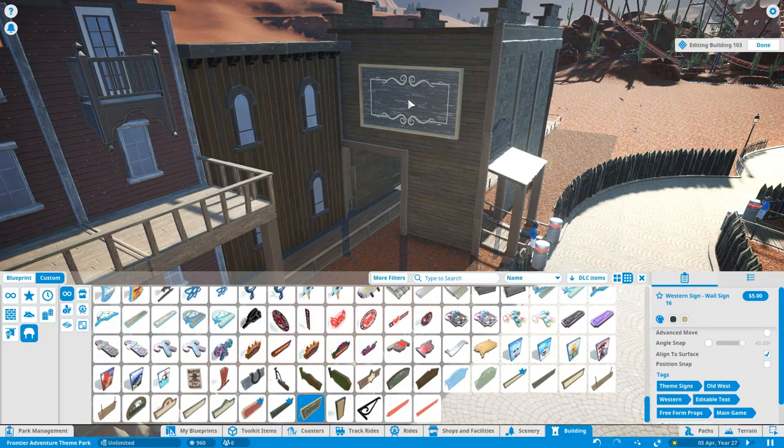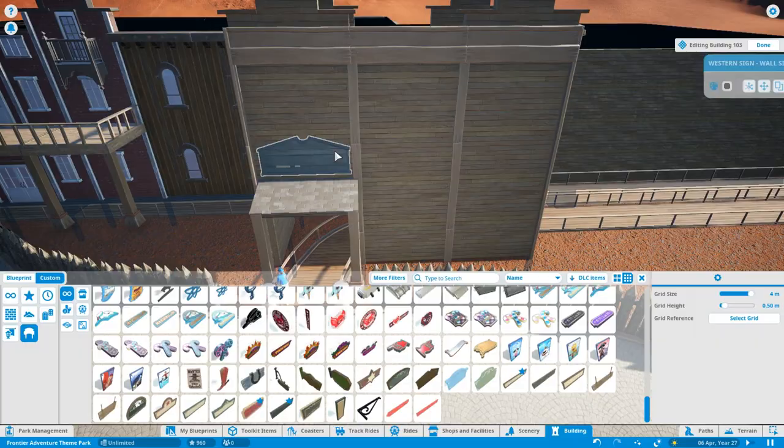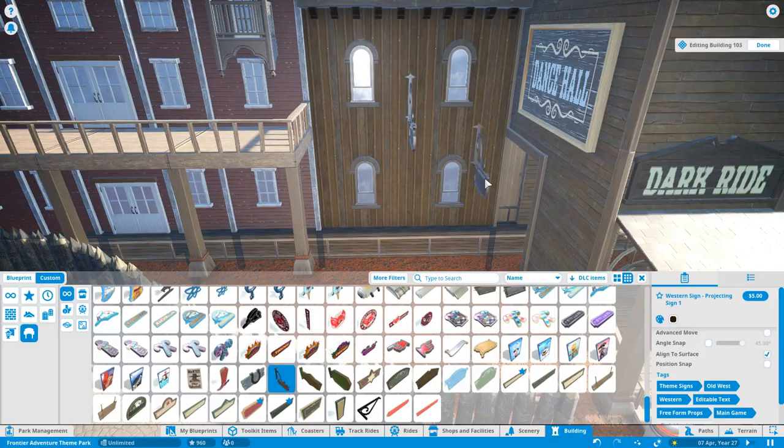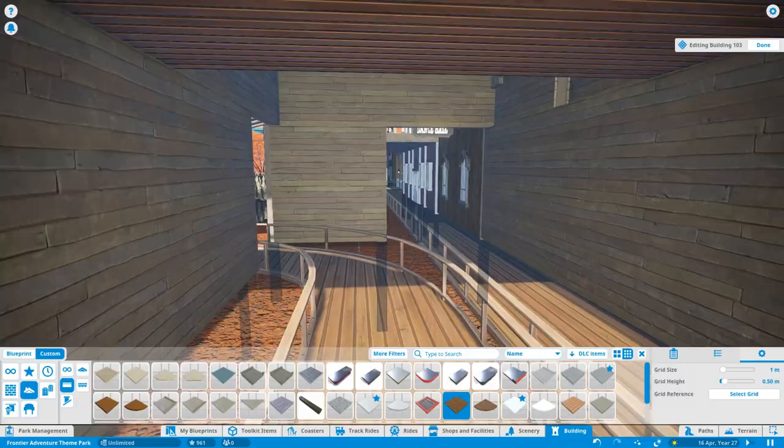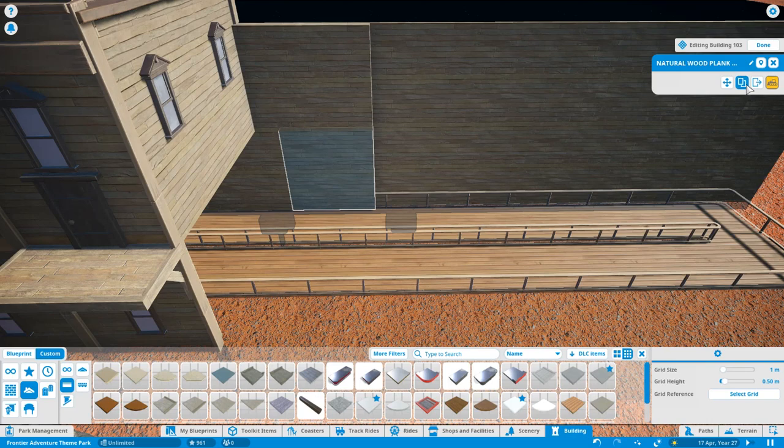We've got the entrance to the queue line which has been disguised as a dance hall — we'll put some props and theming in there to reflect that. There's going to be a lot of props between the pathways and the building. I intentionally built this dark ride quite far away from the pathway because I knew all along there was going to be a couple of flat rides at the front making it its own sort of mini area.